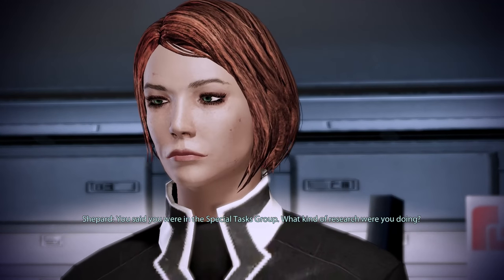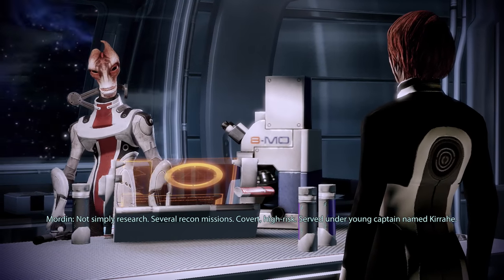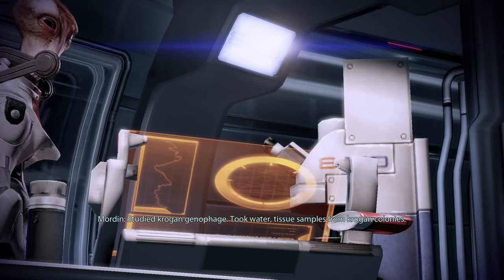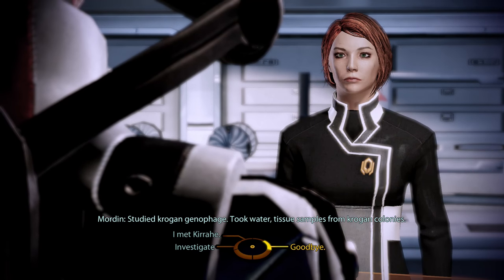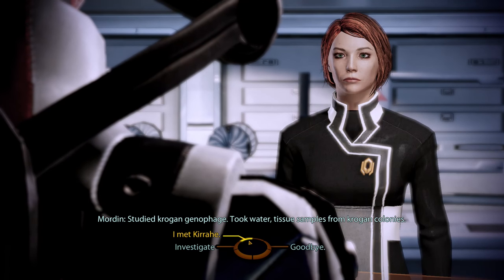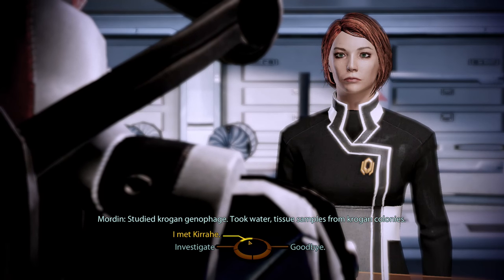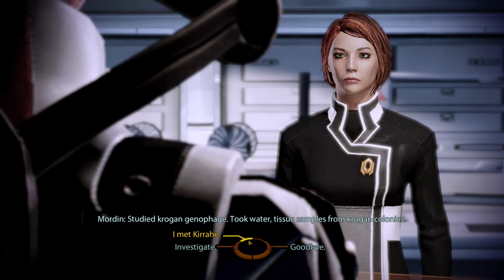You said you were in the Special Tasks Group. What kind of research were you doing? 'Not simply research. Several recon missions. Covert. High risk. Served under a young captain named Kirihe. Studied Krogan Genophage. Took water and tissue samples from Krogan Colonies.' Very important - related to the Krogan Genophage. You can confirm that you met Kirihe. In this save file, Kirihe is alive. I know in my original Mass Effect playthrough Kirihe died - that was sort of an accident. But we shall indeed meet him if we ever take this file forward into Mass Effect 3.